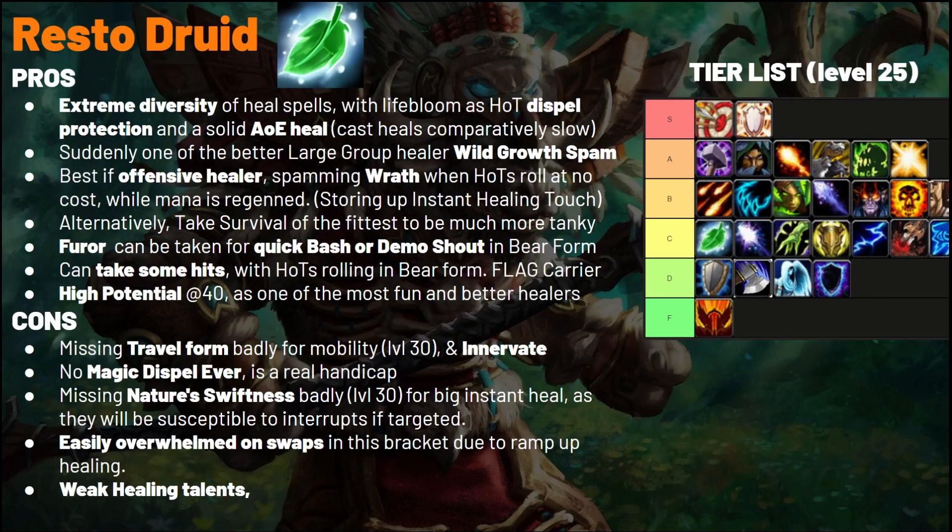In terms of pros, Resto Druids got an extreme diversity of heals with the new runes — Lifebloom for protection of other HoTs, and a massive AoE heal in Wild Growth. They are a bit slower than every other class in healing speed, but they're now potentially one of the better large-group healers with Wild Growth being spammable every six seconds and having a massive 40-yard range. They're also potentially the best offensive healer, just spamming pressure with Wrath with talents into cast-time reduction.